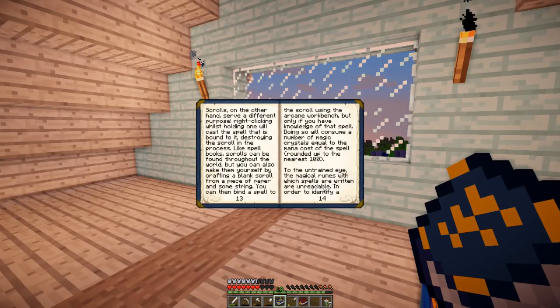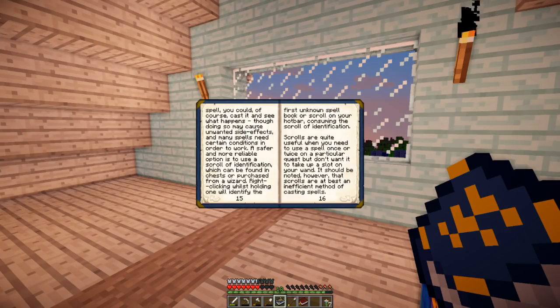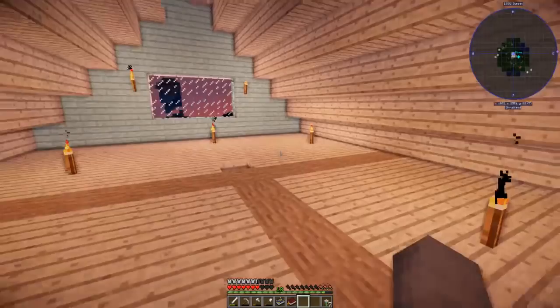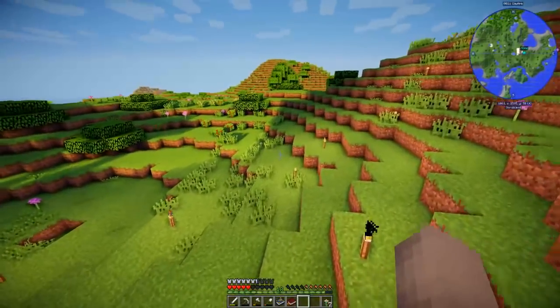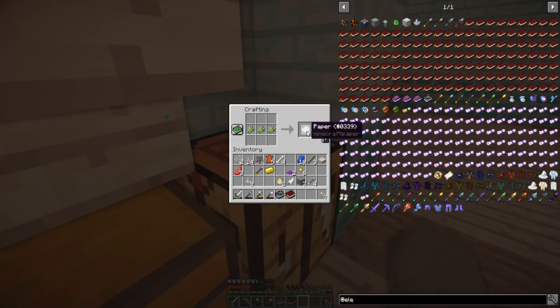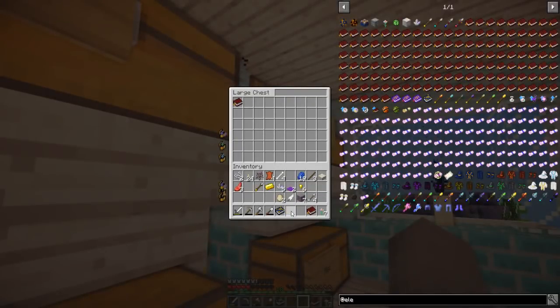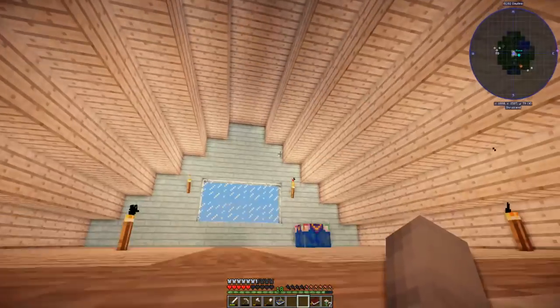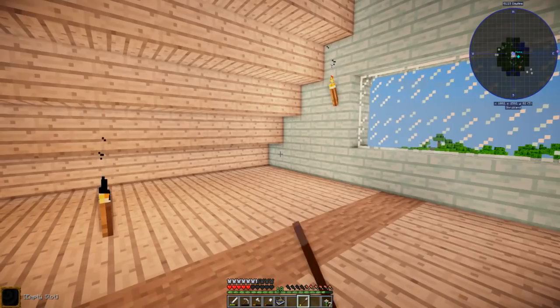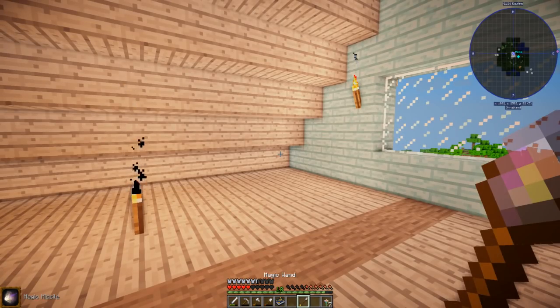So to the untrained eye, the magic runes with which spells are written are unreadable. In order to identify a spell you could cast it and see what happens, but doing so may cause unwanted side effects. The reliable option is to use a scroll of identification, which can be found in chests or purchased from a wizard. I'd rather just click on it and see what happens — but I don't think I can. I'm going to just need to make magic missiles; it's the only thing I can do. I'll make some paper, make a book, and put four crystals — magic missile. That's an apprentice level spellbook — I'm a novice. That'll be why I cannot use it. So I put this in, add that there, apply it — it does magic missile!